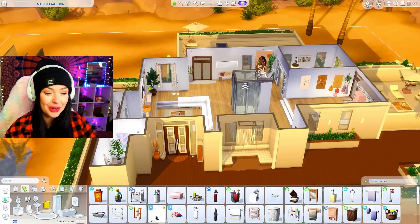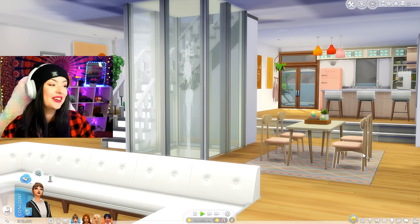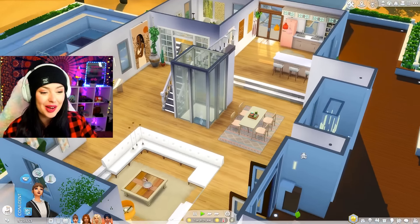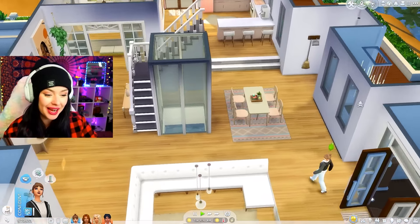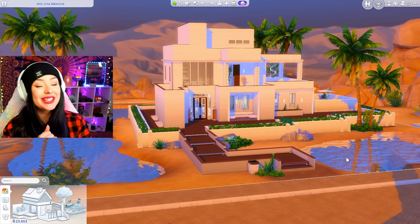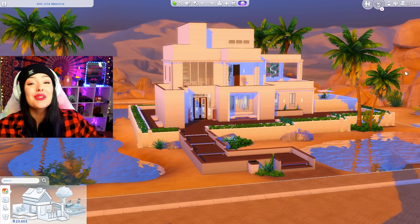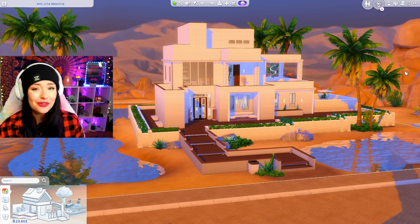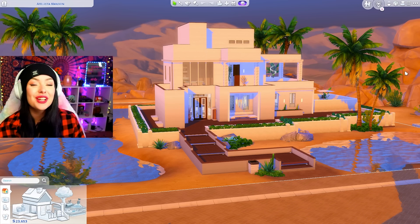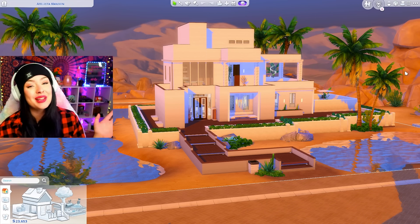That's gonna be our house finished. I really want to go into live mode so I can see the fountain — and there we go, the fountain is working in the middle of the living room. This is such a cute house. I hope you guys enjoyed this build challenge because I'm big time in love with it. This will be on the gallery under City Macarena if you want to download it. If you liked the video, please comment and give a thumbs up — it really helps me out. Don't forget to subscribe, and I'll see you in the next one.